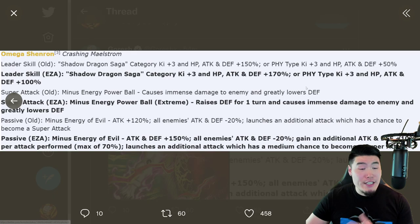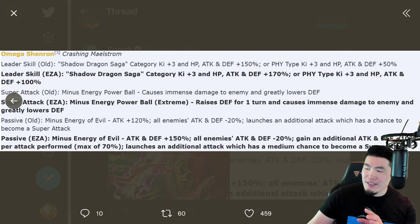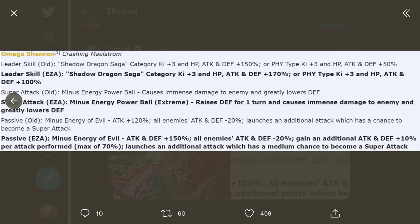Let's move on to the PHY Omega Shenron. Starting with his pre-EZA details: leader skill was Shadow Dragon Saga Ki+3, HP Attack and Defense plus 150%, or PHY type Ki+3, HP Attack and Defense plus 50%. Super attack caused immense damage and greatly lowered defense. Passive was Attack plus 120%, all enemies Attack and Defense minus 20%, and launches an additional attack which has a chance to become a super attack — about 10 to 15%, so not very high.